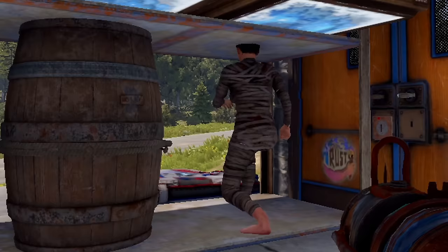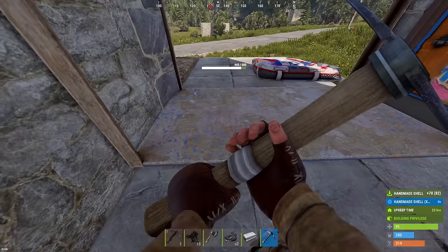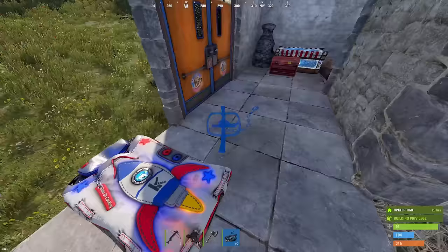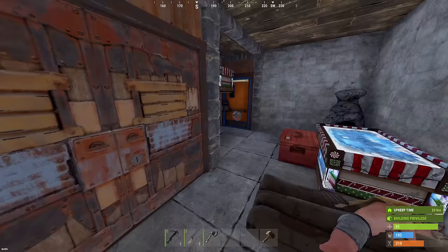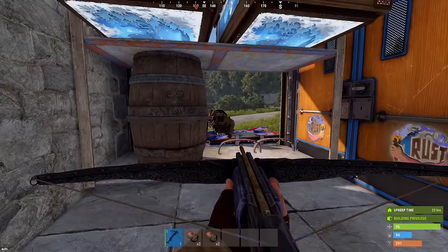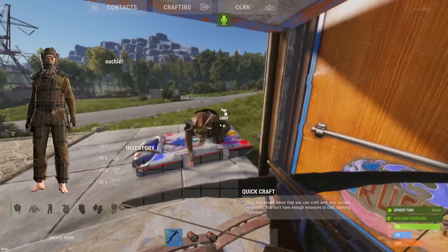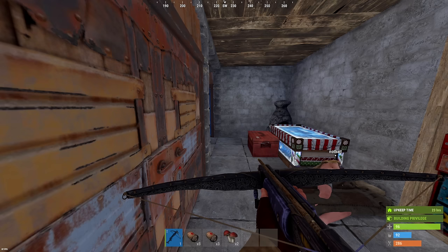The bear traps ran out of their use, so to reset the trap we gotta replace this shelf. Now we just quickly replace everything — done, easy as that, we are reset. Someone's coming in — yes, we got him. Oh yeah, gear. Ouch. W trap base, bro. W trap base. GG, peace, have a good day. W trap base — you heard it here first, boys.